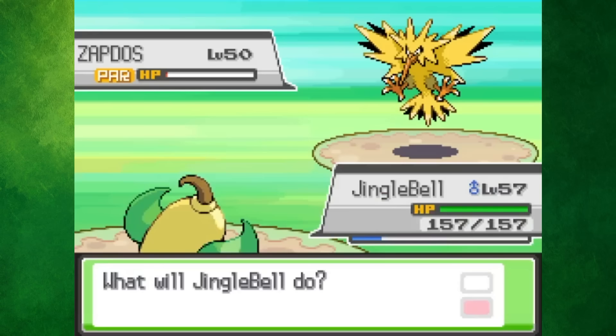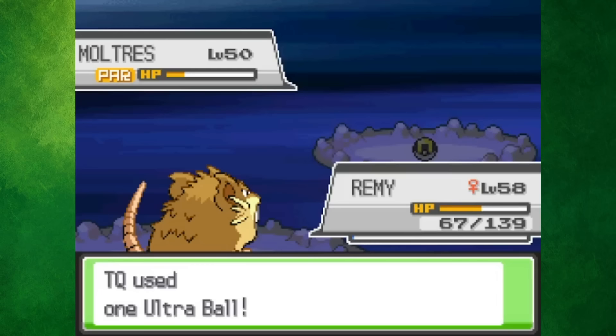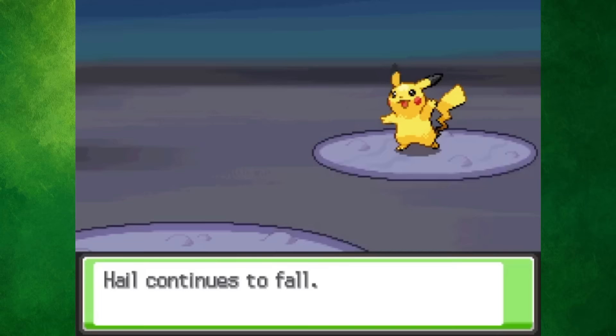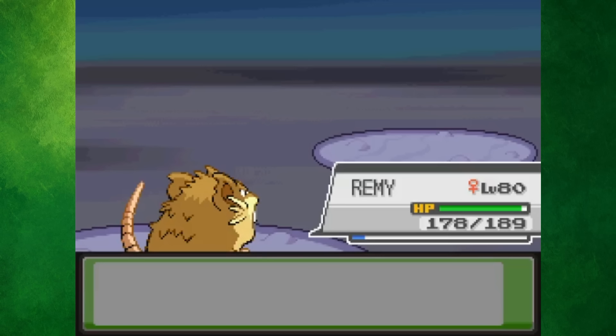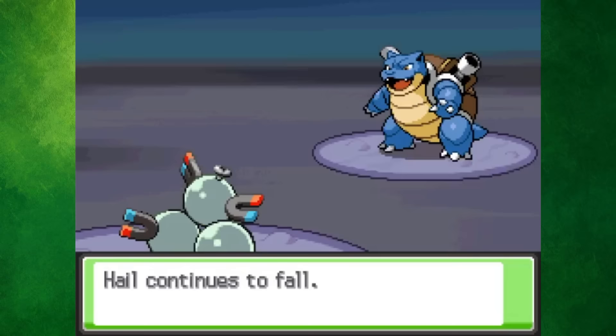While we could go challenge Red right now, I wanted to take care of some legendaries first — including Zapdos outside the power plant, Moltres in Mount Silver, and Mewtwo in the Cerulean Cave. Red sits at the top of Mount Silver and is one of the strongest trainers in any Pokémon game, so I spammed my team with Rare Candies. It still was a hard battle, but in the end I took the title of the strongest trainer and Red was left speechless.